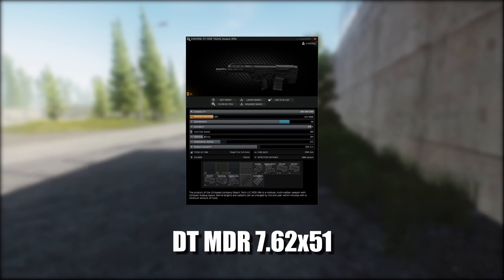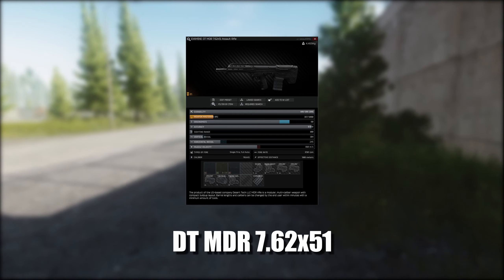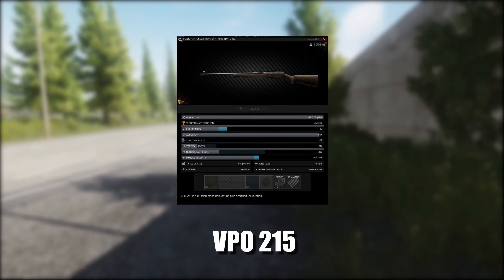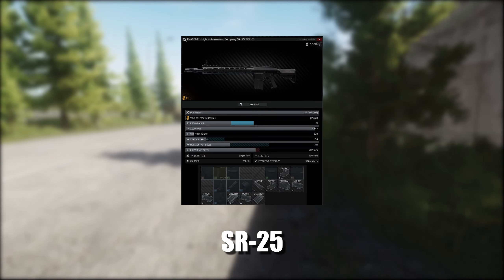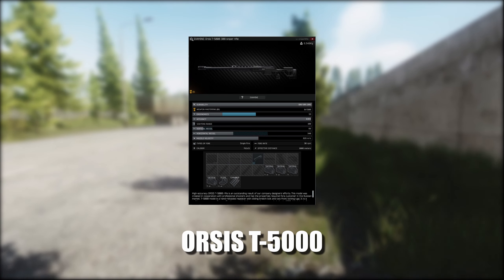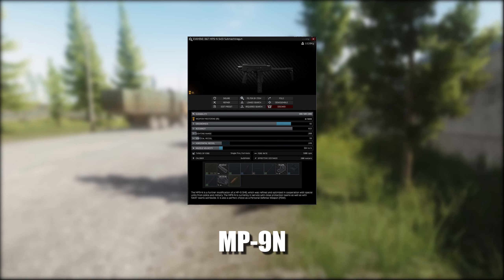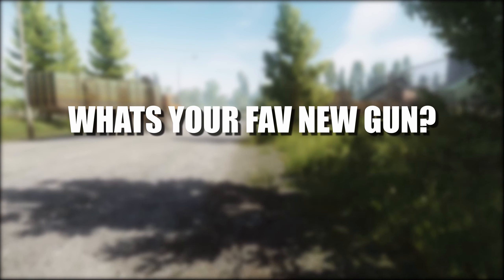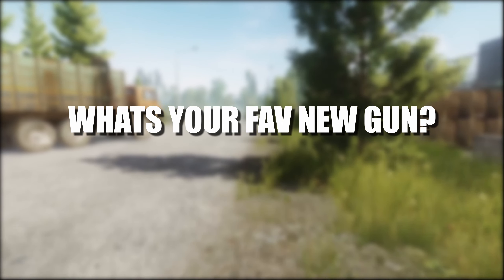There have been six guns added. The first one is a DT MDR which is a 7.62x51 variant, a VPO-215 which shoots .366, the SR-25 which shoots 7.62, the Orsis T-5000 which shoots 7.62, the MP9 which shoots 9x19, and then the MP9N which also shoots 9x19.